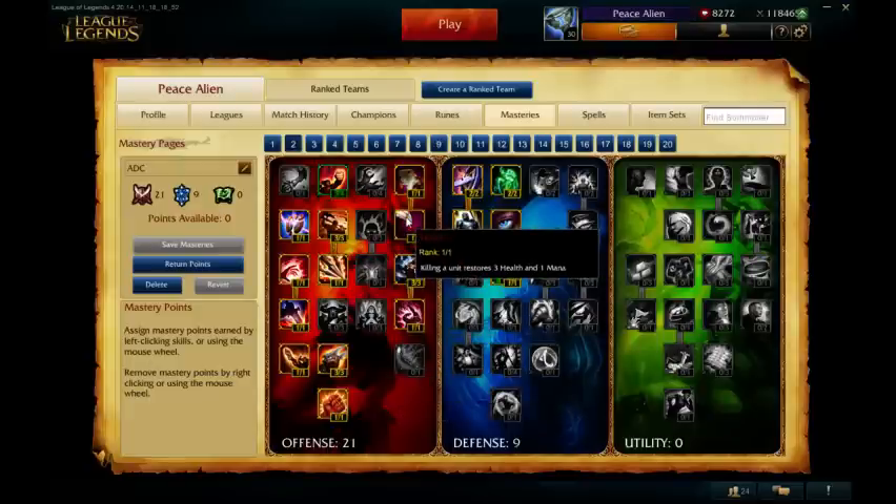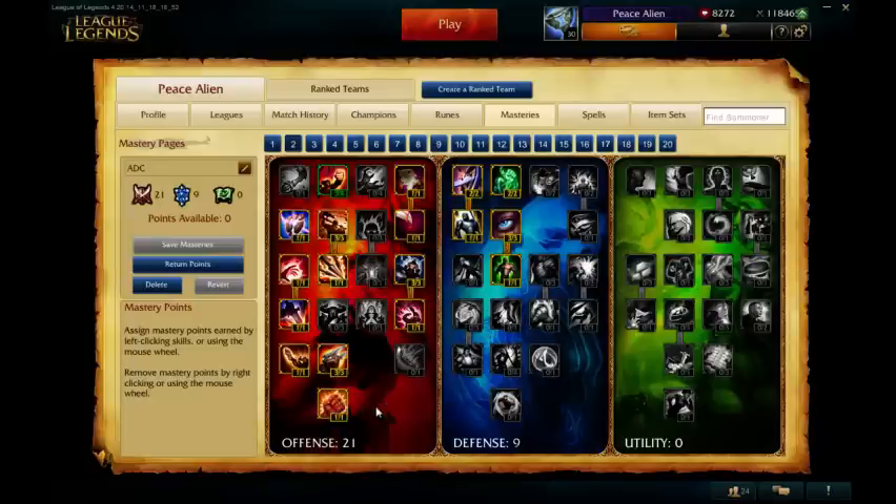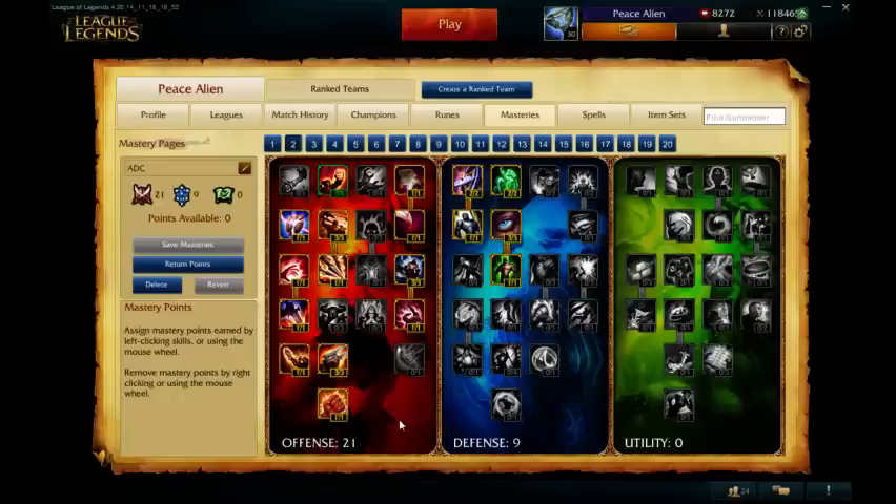I just like this build as Feast is useful in lane — as you're farming, it'll give you some health and mana. Exposed Weakness is good when you're working with a support in the bot lane, to deal extra damage together. Frenzy — obviously you're going to get Infinity Edge, so that works there.